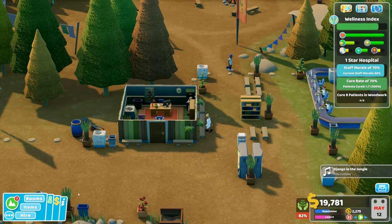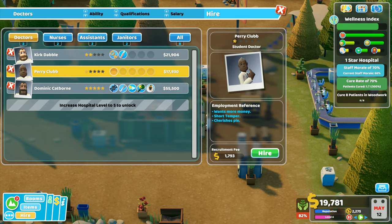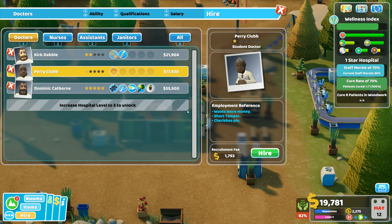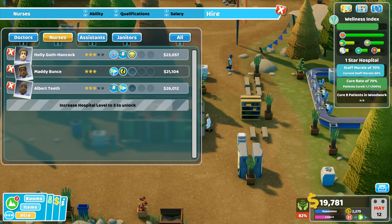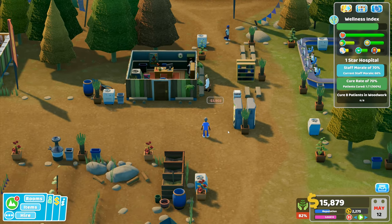What do I do with my other doctor? Let's have a look at hire — I've got another doctor here with no training, and a psychiatry doctor there. I'm going to take this doctor — more expensive and has a short temper, but he does cherish pie, he's motivated, and has magic plus five along with general practice and psychiatry. We haven't had any psychiatry requests yet though. I'll bring in another nurse with ward management — they do want more money, but that's fine, we'll take them anyway.